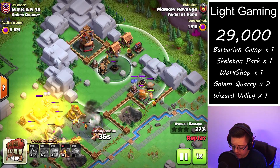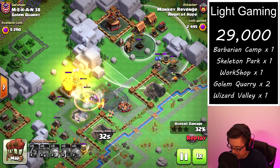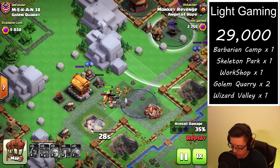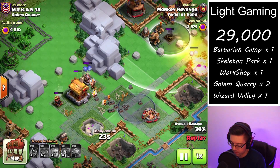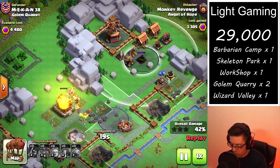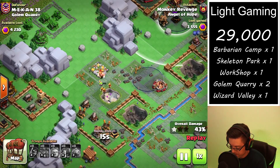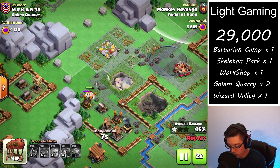That doesn't quite work out, so the right-hand side dies out. We still have a good amount in the core of the base to pick up some more value. All the troops go downward — speeding it up a little bit — just a little bit more damage on the air defense.